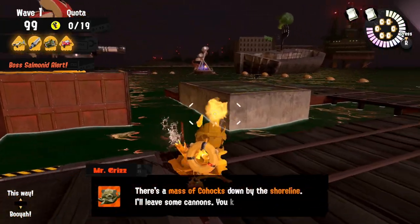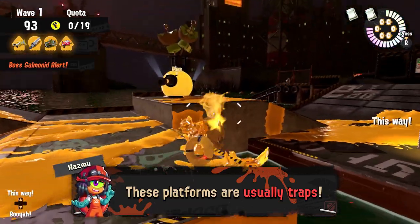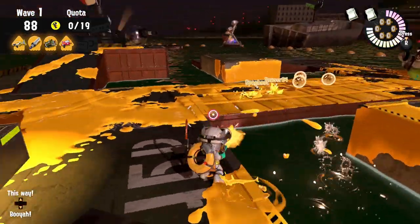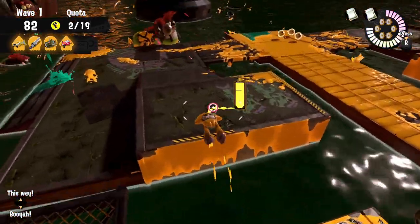Going near the spawning shore on Low Tide Hydroplant is one of the most dangerous areas and usually a giant trap, but sometimes you just have to go there because of a Stinger or a Big Shot that just spawned. Because of that, it's important to make sure you all paint the little walls on the sides of the platforms that we usually jump between.